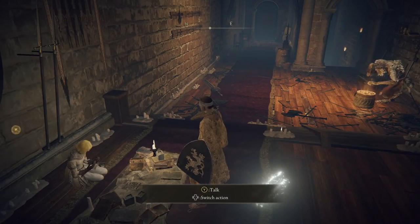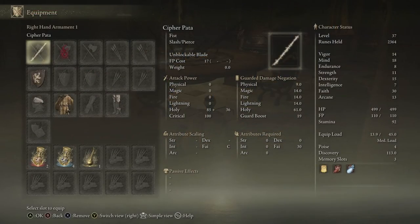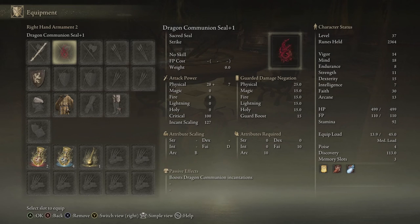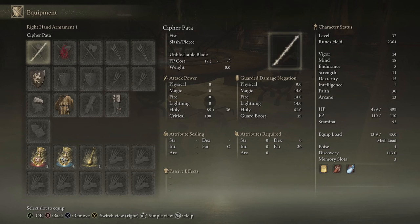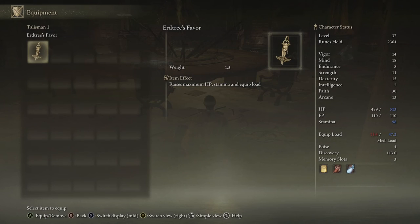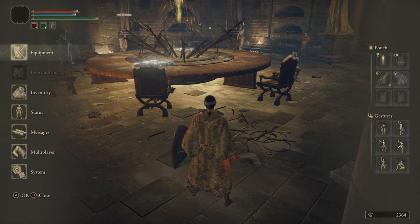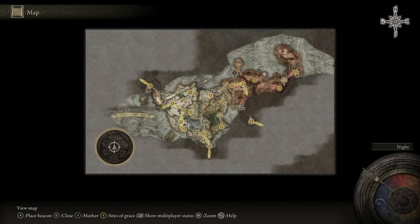That will about wrap up the hour for the Prophet character. In recap: for our melee weapon, we have the Cipher Pata, which does holy damage and scales with Faith. Dragon Communion Seal, which is what we're going to use to cast our incantations, with the added benefit of the boost dragon communion incantation passive effect, which we are going to be using a lot. The Beast Crest Heater Shield with 100% physical damage negation. We have the Erdtree's Favor talisman that raises maximum HP, stamina, and equip load. And in our flasks, we should have six upgraded to plus two, plus we have our Flask of Wondrous Physick.